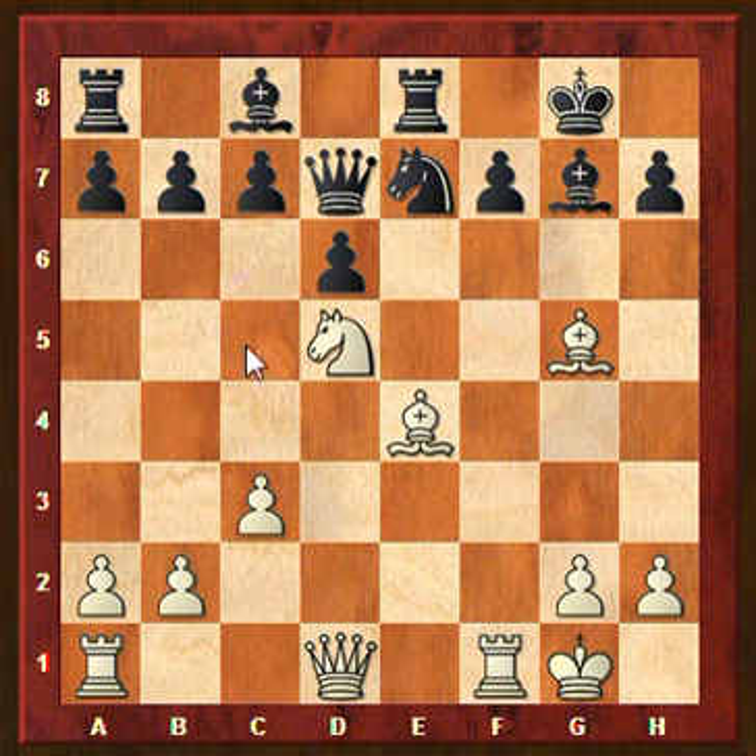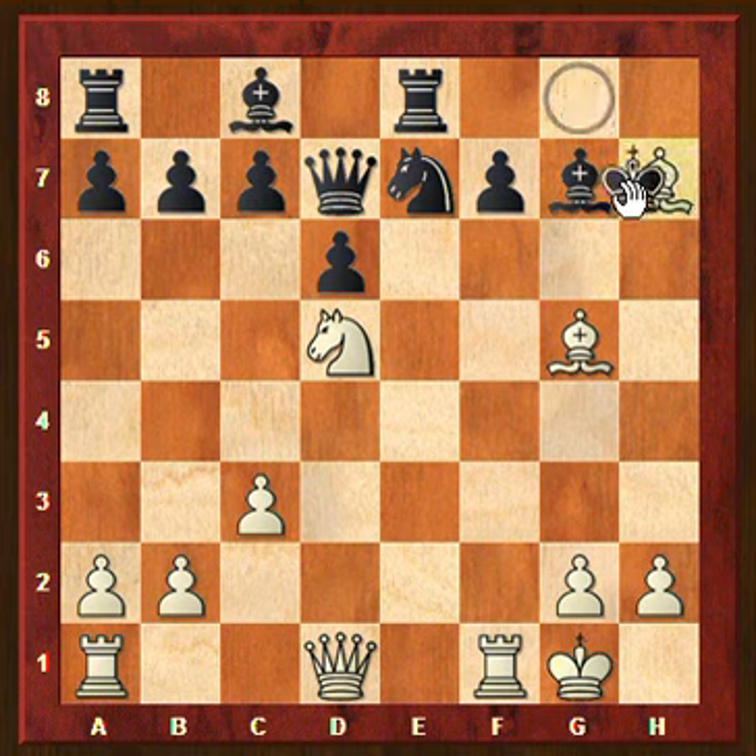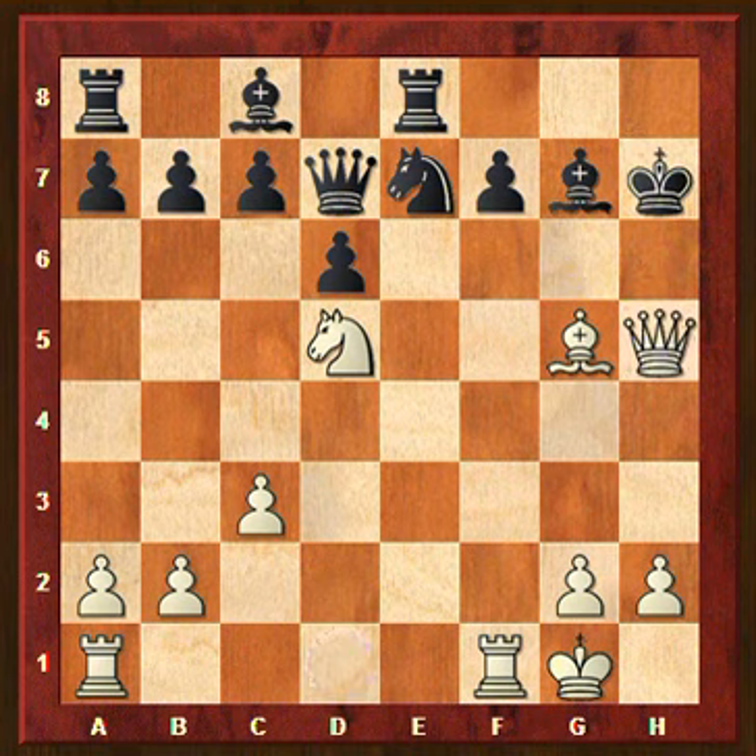If we want to look for a forcing line, in this example there are actually two forcing moves. One of them is knight to f6, forking king and queen. Another is bishop takes h7 check. A check is always more forcing than anything else, so let's have a look at bishop takes h7. If the sacrifice is taken, we have brought the opponent's king into a more vulnerable, more open space. So now Qh5 looks like a good idea. The king must go back to g8. And how do we continue here? Well, we can take on f7 — looks like the most easy way to continue.